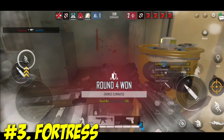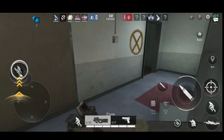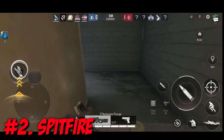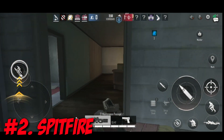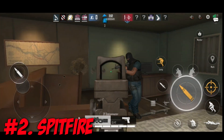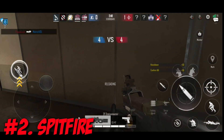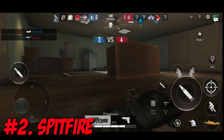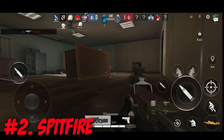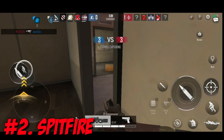Fortress is also a pretty sturdy agent to go up against, which makes him all the better in my opinion. Spitfire comes in at the number two spot, and for good reason. Spitfire has armor of level three, which makes him sturdier, but that sturdiness comes with a drawback — he's one of the slower, if not the slowest, characters. If you have Fortress on your team, you can combine Spitfire's level three armor with a ballistic shield, which can basically make you invincible.